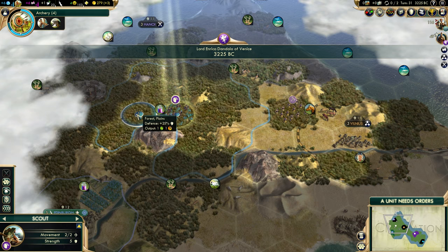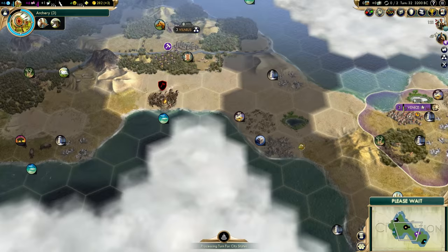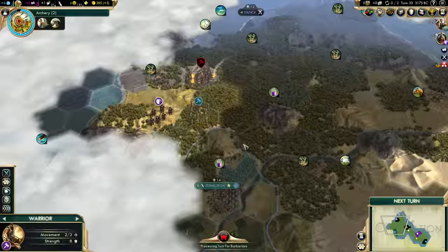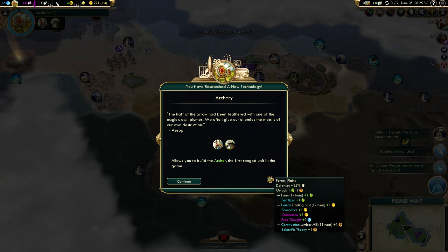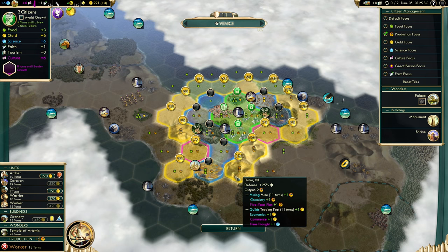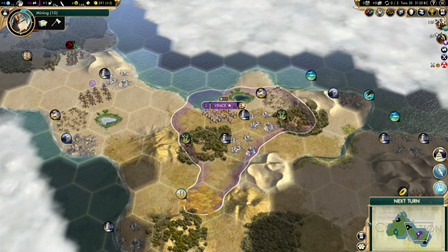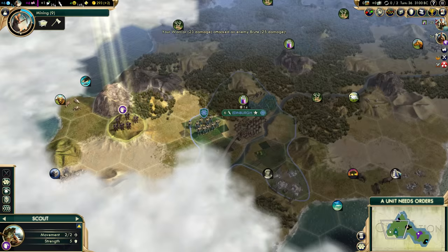We need optics anyway to get that merchant, so I'll need to get Sailing soon to get a trireme and explore with that. I'll send the warrior back to Venice just to have some basic defenses against barbarians mostly. We still need a worker - I might have to recruit one myself, or I could steal it from Vilnius. I won't need too many workers, but I will need more than one. We got some mountains. We got a barbarian brood we'll have to handle. And we got that wheat tile.